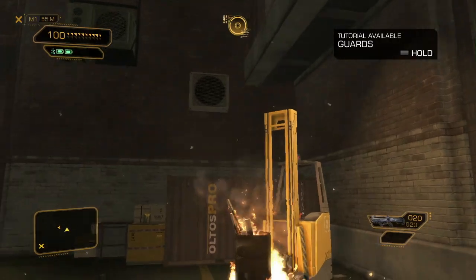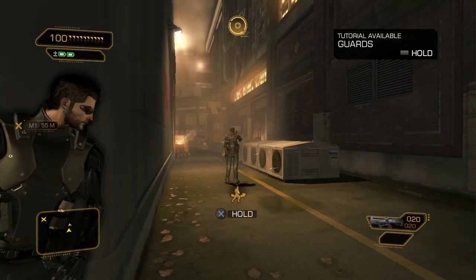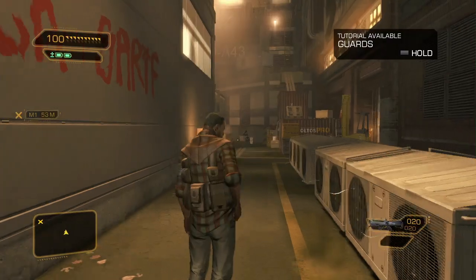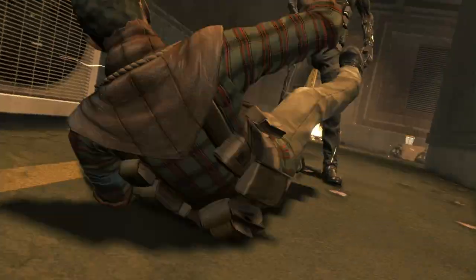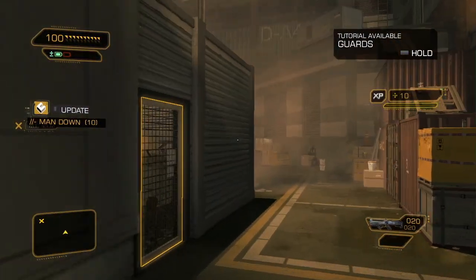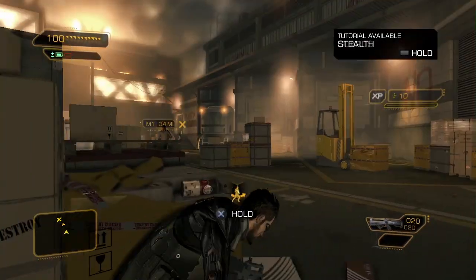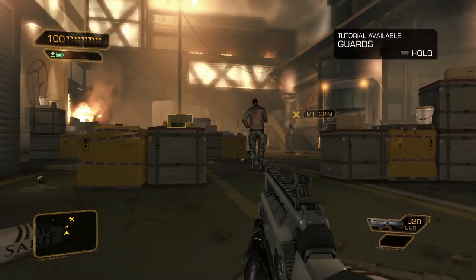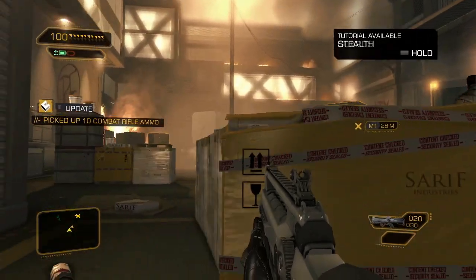Right now, we're going to go with a strict combat approach. We'll start by using a lethal takedown on this first enemy. But keep in mind that it is your decision throughout the entire game — we'll never force you into being lethal or non-lethal. Now that he's out of the way, let's see what's peeking around that corner. Obviously, we have a few enemies to get rid of, and we might need a bit more ammo to do it, so let's get some. All right, I think we're good to start our assault.